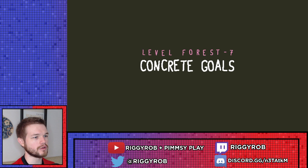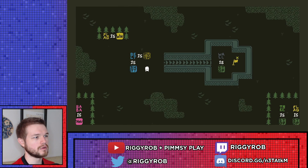Forest 7 Concrete Goals! Flag is win, belt is push, and belt is shift. Babber is you, tree is stop, flag is stop, and wall is stop.